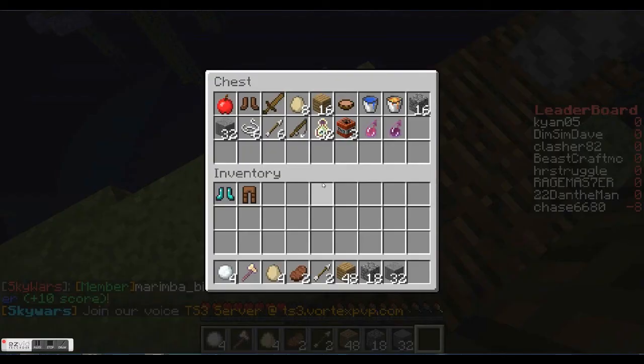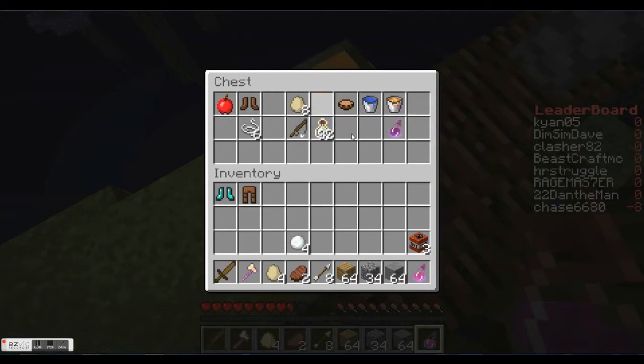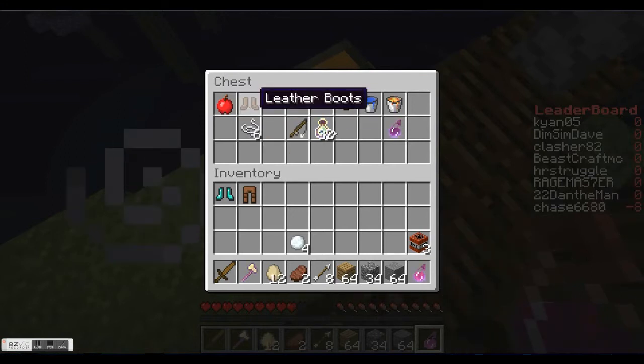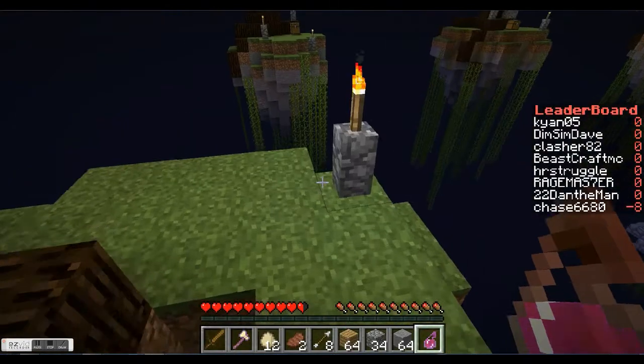Here's the second chest. We have a potion of strength and we have a sword — excellent. Another arrow, some more cobble and wood, some throwable things. I have some diamond boots already, so I'm not going to take those boots.